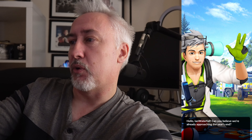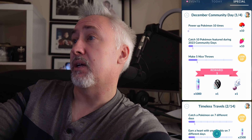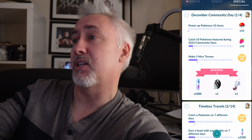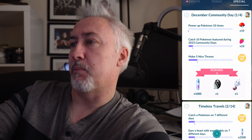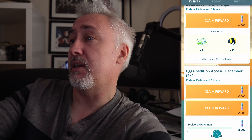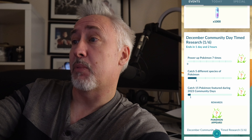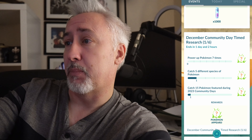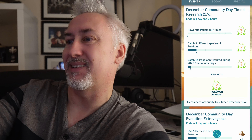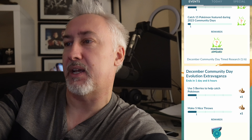We've got some research for this community day. Professor Willow is going through that — four stages, looks quite simple. Catch 10 Pokémon featured during community day 2023 and make five nice throws. There is also timed research: power up Pokémon seven times, catch five different species and catch 15 Pokémon featured during 2023 community days. We've also got some King's Rocks with the December community day evolution extravaganza — what a tongue twister!